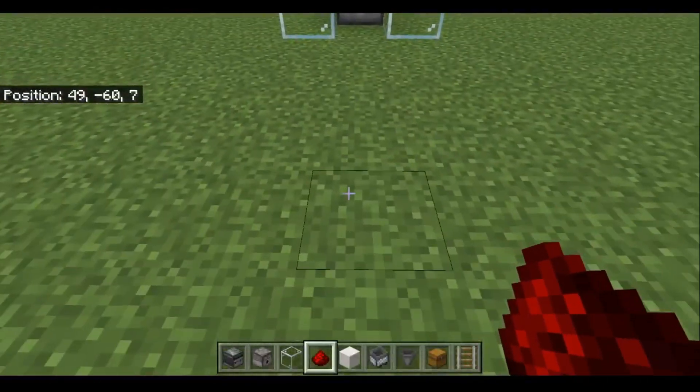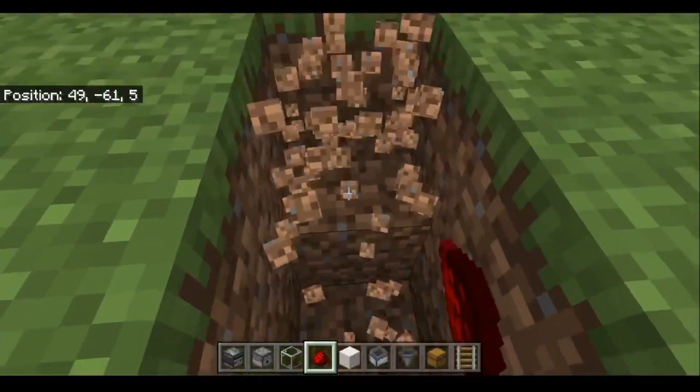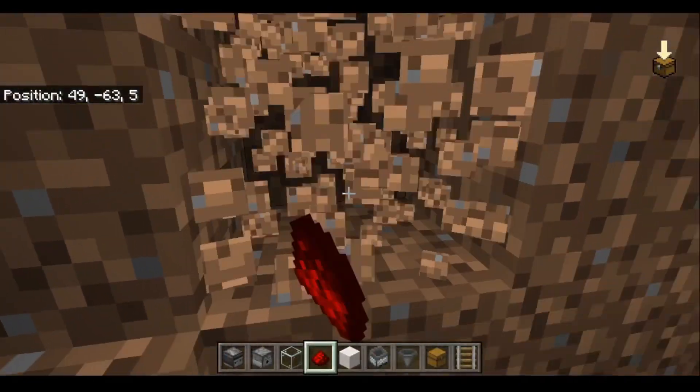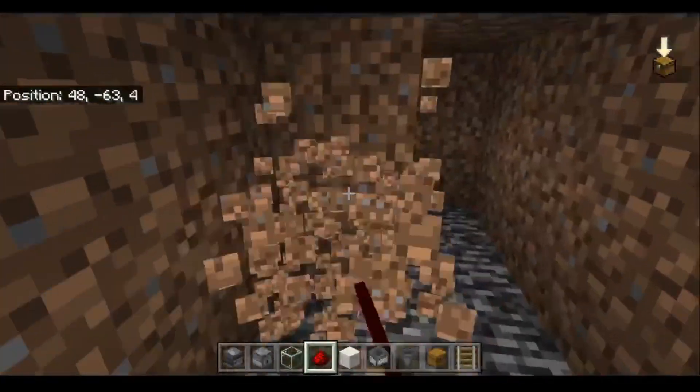Go back to the front. Dig down to where you can get underneath the block that's in front of the observer. Clear out a space so you can move around a little bit.